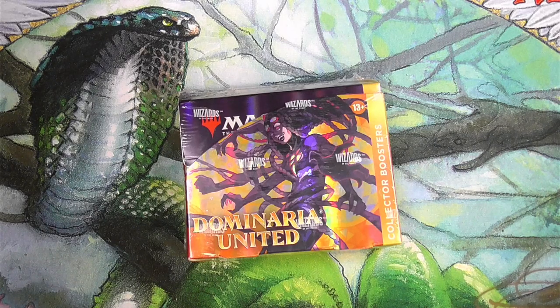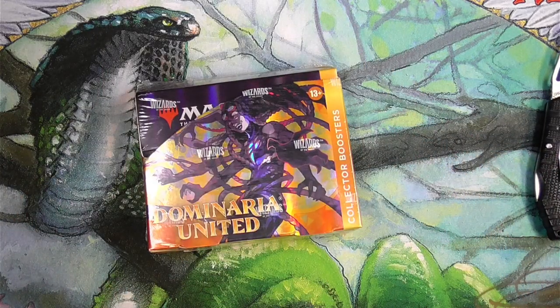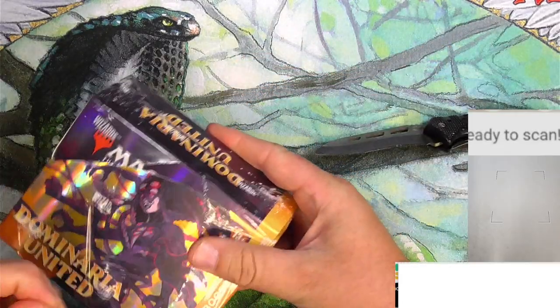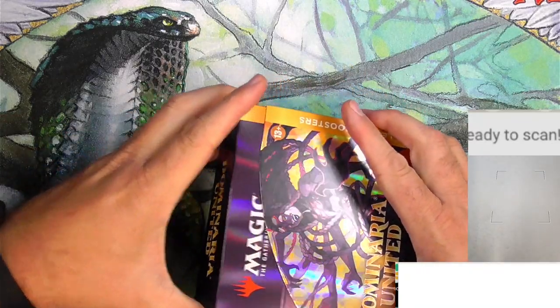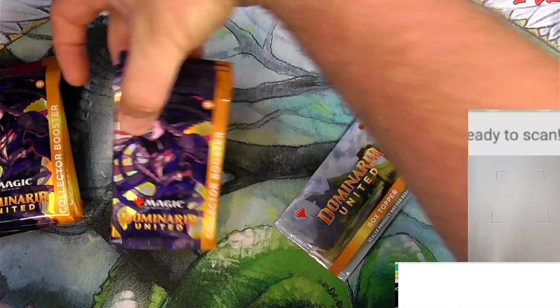What is up everyone, Tragic MTG back and it is time for Dominaria United. I always get my boxes later than everybody else, so here we go. We'll do the scanner, or at least attempt the scanner. It does not like foils lately, so we'll do the best we can. We got a box topper and 12 collector boosters.